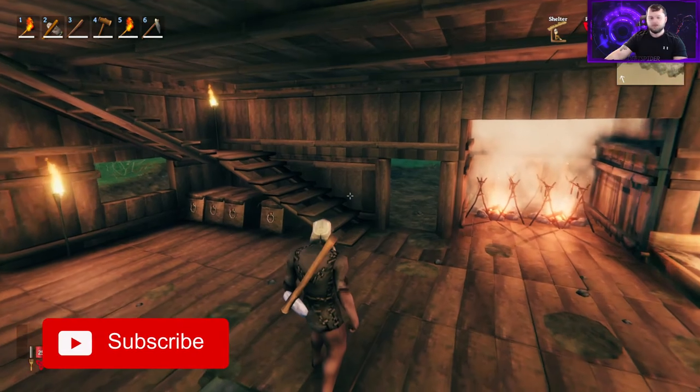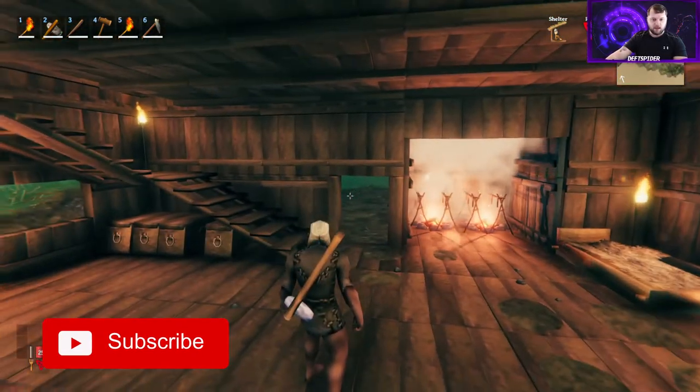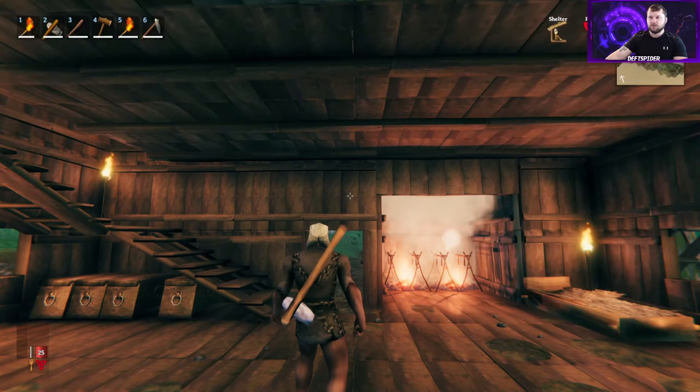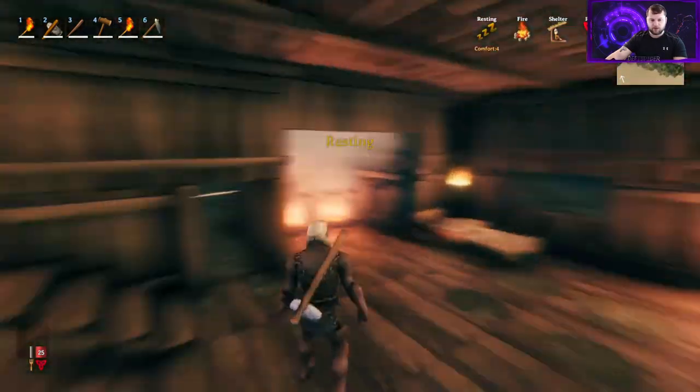Hey guys, welcome back to Valheim. Today we're going to work on episode three of the tutorial series. We're still just running around in the basics — still using our flint axe, still sitting in rags. I've done some farming and gotten a little bit of leather, so real quick we'll go over how to do that.